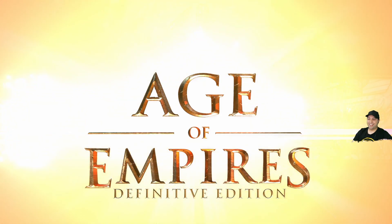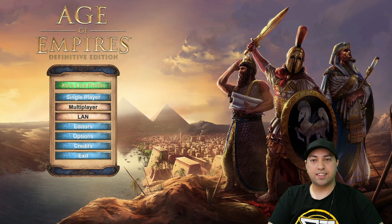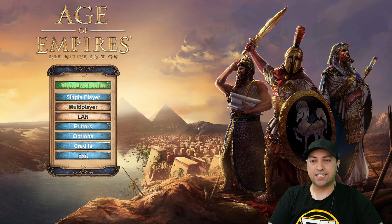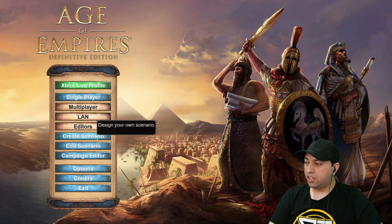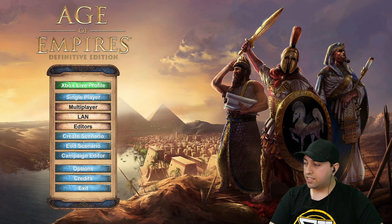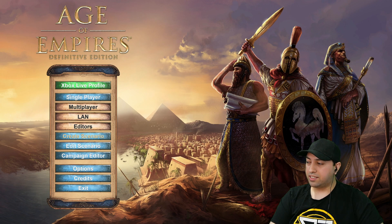Before we start the game, I want to show you the in-game editors. Click on Editors and you've got a custom scenario editor as well as a campaign editor. As a kid I never really used the campaign editor much — I mostly stuck to creating scenarios.